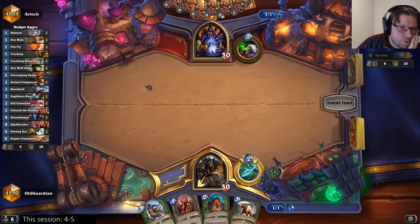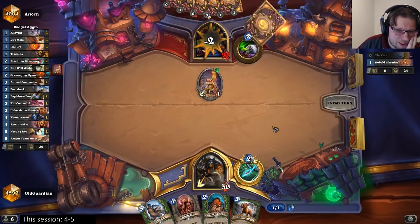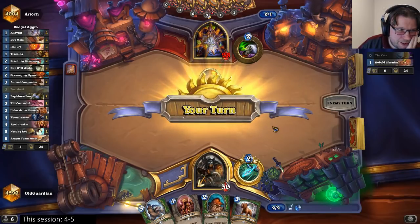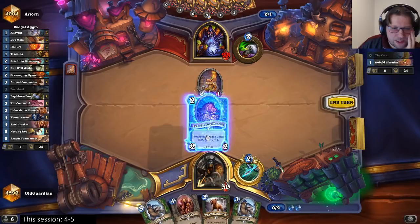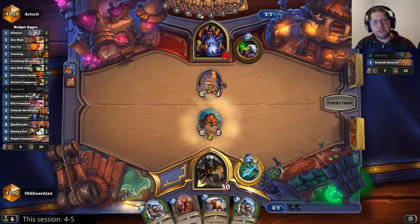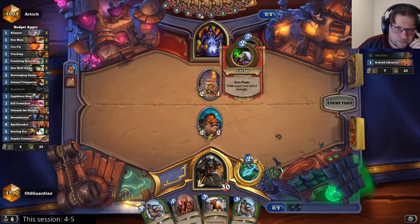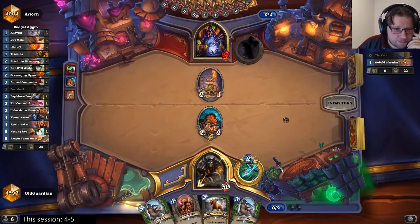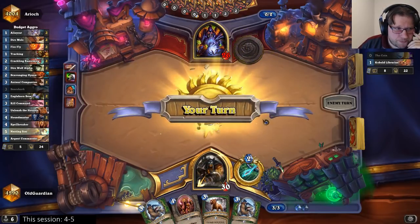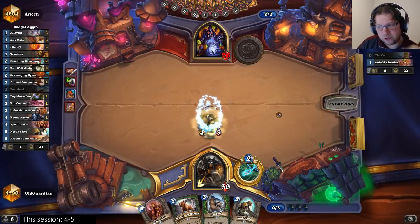Ouch — I would have loved to find a 1-drop. Because sacrificing a Hyena into that just feels so bad. I think I need to get rid of this fellow so that I can play a Bearshark. Sometimes you just have to throw away good cards, and this was the time I had to throw that away so that I could play the Bearshark.